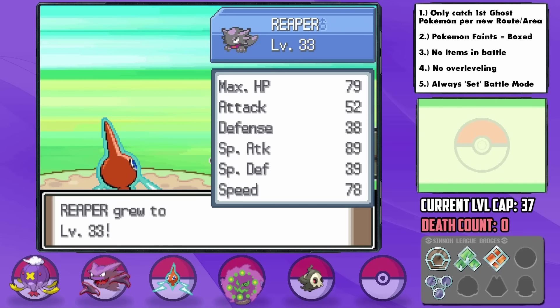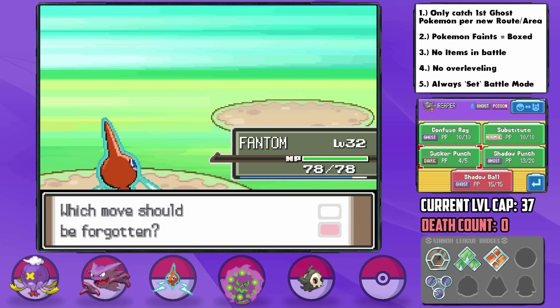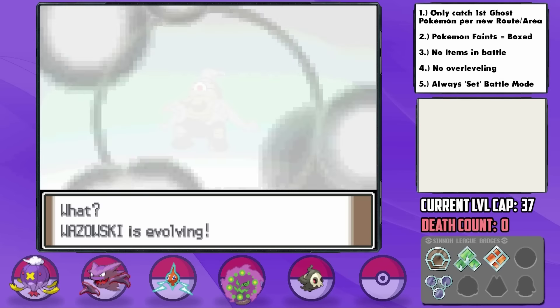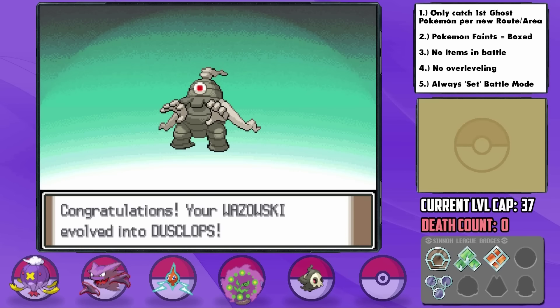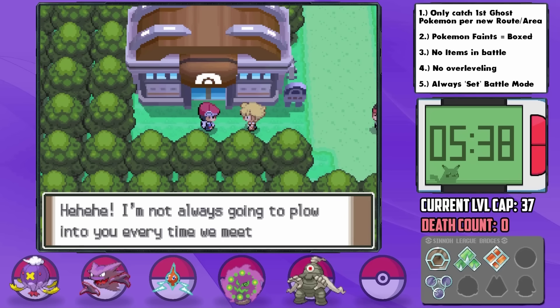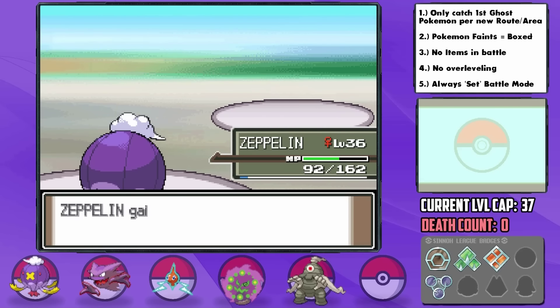While traveling to Pastoria City, Reaper ends up learning Shadow Ball, so we can finally stop using a physical move on a Haunter. Duskull also ends up evolving into a Dusclops, which should add some good bulk and a physical attacking presence to our team, along with the Shadow Punch move. Right before we get to the Pastoria Gym, Barry challenges us to battle — a battle you should always watch out for in Platinum as it can be quite a surprise — but we can pull off a similar strategy to last time since his team hasn't developed in terms of evolutions like ours has.